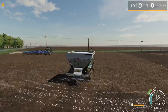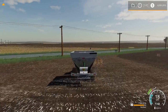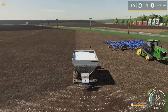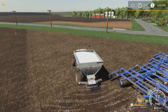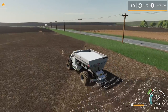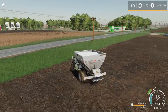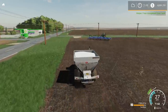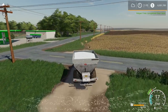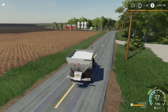Over to the side here is our 9RT with the Landoll VT disc — it really works well. We'll spread the fertilizer over the Landoll VT disc area and get that corner too. There we go — we'll go fill this back up again.